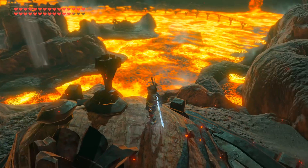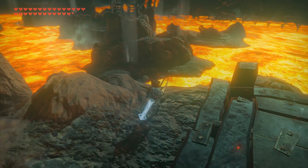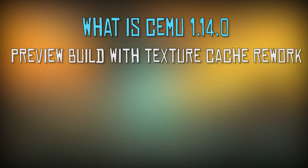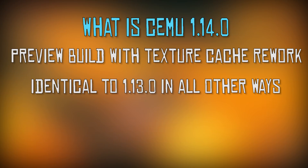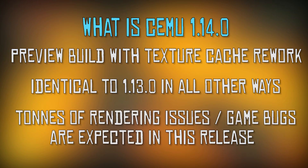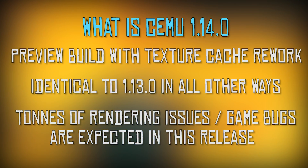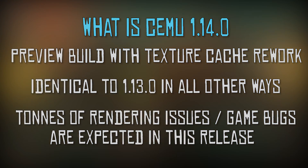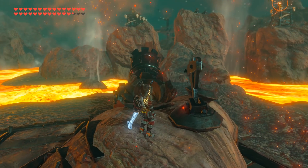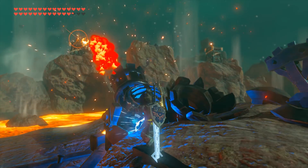Jumping straight into it, let's take a look at some comments which have been given to us by the developers of Cemu itself. This is the preview release build that includes the new Texture Cache rework. It is otherwise identical to 1.13.0 — only get this release if you are willing to put up with heavy graphical bugs, lots of your games that previously worked crashing, and tons of other game related bugs. If you are not willing to put up with any of these issues, you should simply download and use Cemu version 1.13.0 instead.